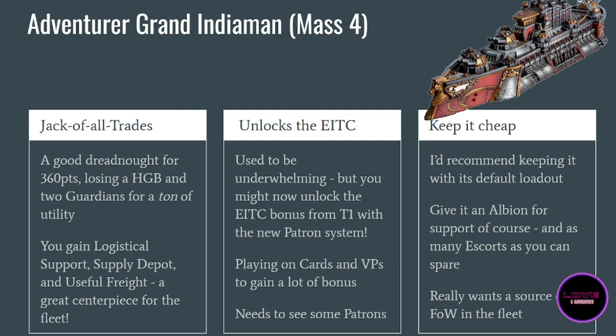For how to play it: keep it cheap. Maybe give it Majestic Gun Batteries to the front. Of course give it an Albion and the same weapons as always. Give it weapon escorts because it will attract a lot of firepower — Logistical Support, Supply Depot, and Useful Freight make it a priority target. It really wants a source of Fortunes of War in the fleet because you're going to have a lot of cards, and comboing cards with Fortunes of War gives you mastery of the card aspect of the game.